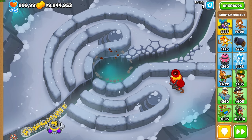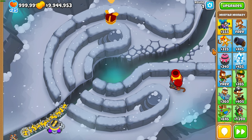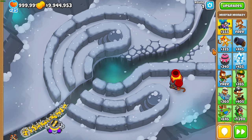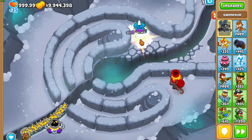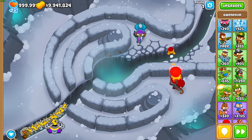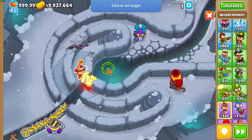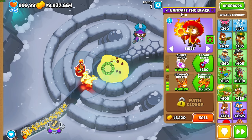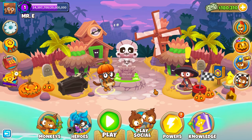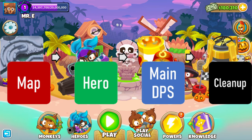If you need some extra help in the early game, think about what towers synergize early with your hero. For example, if you're using Obyn, he gives Druid more pierce, so they're a great tower together early. We're using Gwen, and a great synergy for her in the early game — on this map in particular — is a top path Dragon's Breath, because Gwen's level 5 gives it increased attack speed. So now that we have our map, hero, main DPS, and cleanup decided, the next thing is to test our strategy.